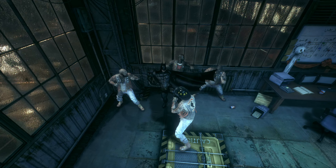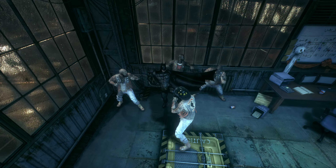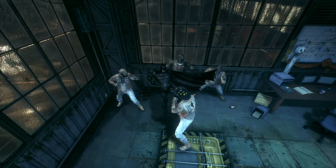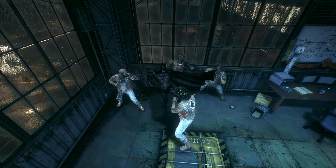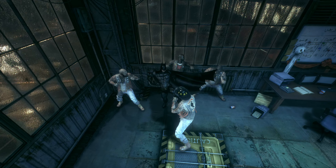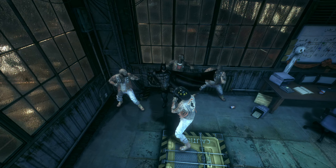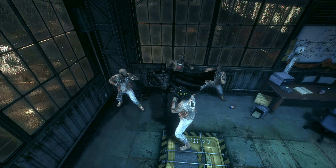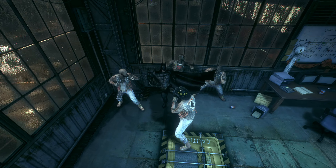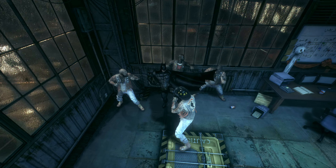I wonder whether I put the timer on at the correct moment, because it says I only have 15 minutes left, but we're not already 25 minutes into this episode, right? Jump in the Batmobile to unlock - run and transition directly into a dive off a rooftop, drift continuously in the Batmobile for three seconds. That's for Riddler.